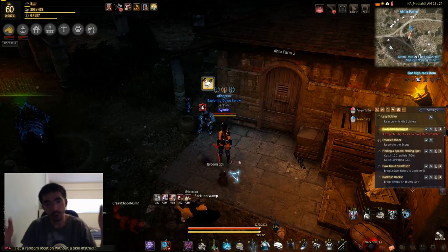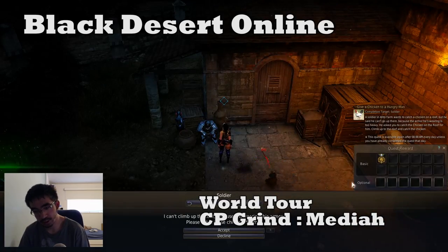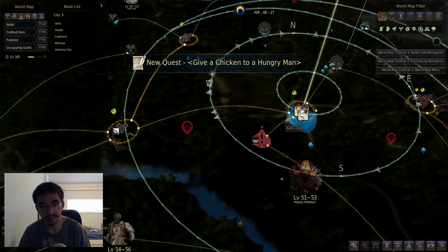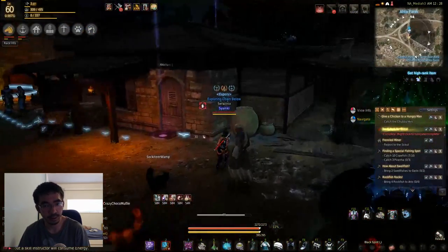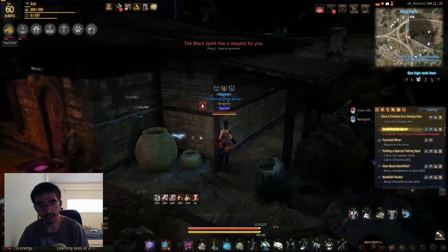Hey guys, welcome to World CP Tour and this time it's gonna be Medea. This place is pretty huge and there's quite a lot to do. We start off first here just at Eto Farm, just east of Heidel. This quest has a bit of prerequisite — I don't remember how I unlocked it, but once you have it unlocked you can do it every day. Just basically climb on top of the roof.